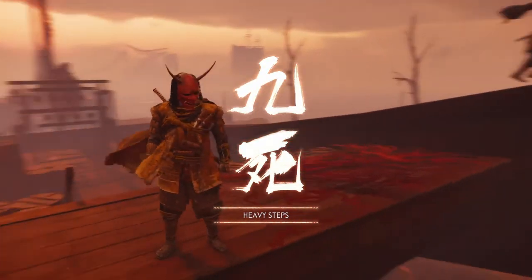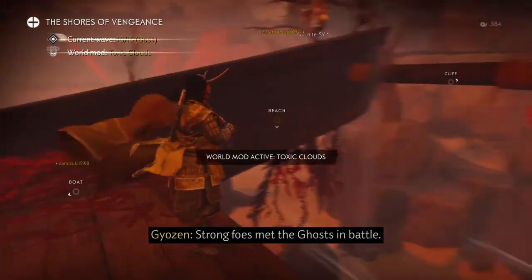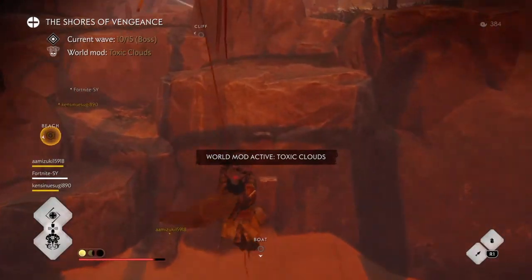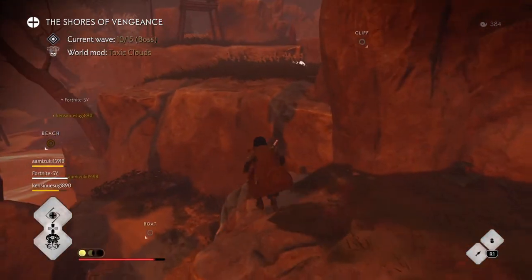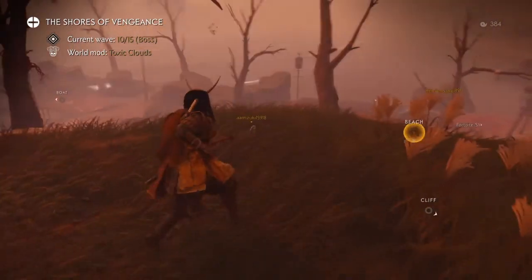Heavy steps — don't know what that means. Strong foes, a little bit stronger foes maybe. Current wave 10 of 15. World mod: Toxic Clouds — ooh, this doesn't sound good.